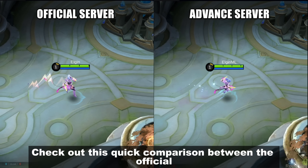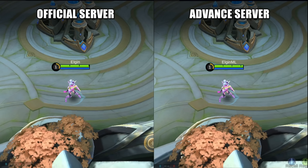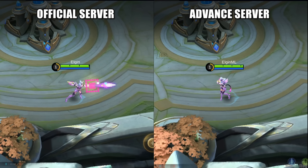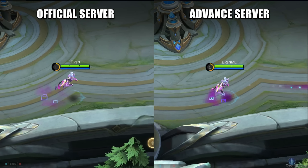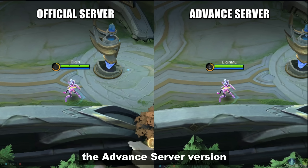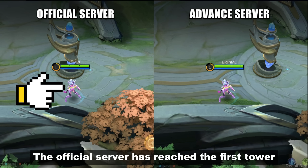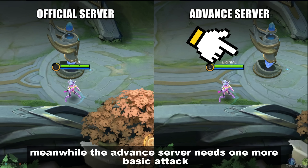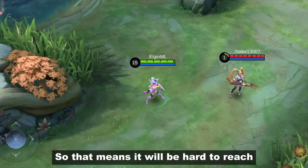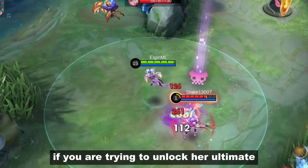Check out this quick comparison between the official and advanced server. After a few basic attacks, the advanced server version covered less ground. The official server has reached the first tower, meanwhile the advanced server needs one more basic attack. So that means it will be hard to reach the back side of the enemy if you're trying to unlock her ultimate.